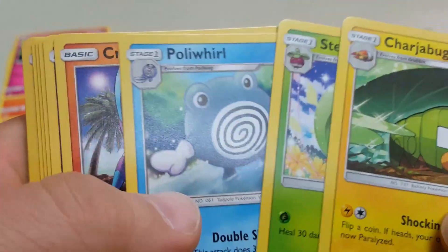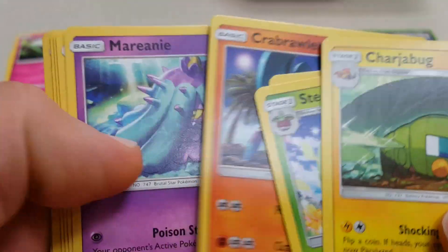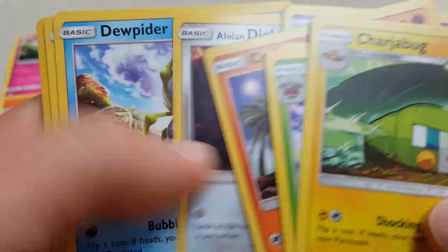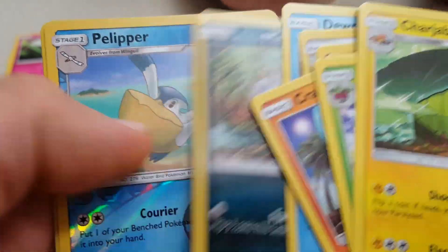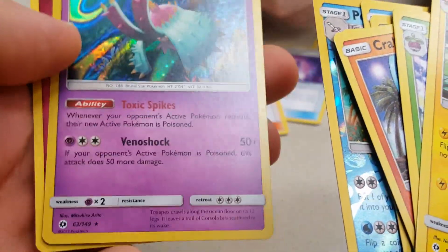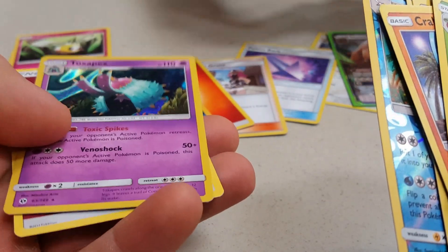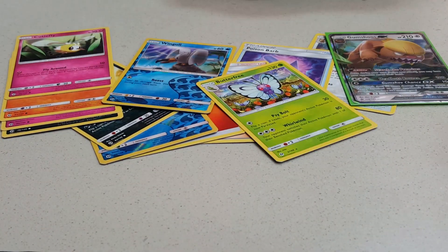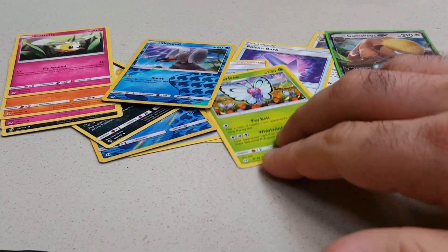So these are my pulls guys: Poliwhirl, Crabrawler, Mantine, Alolan Diglett, Pelipper, and a Toxapex Holo. That's big on that one. It's Butterfree - okay, you got a Butterfree on the second one.